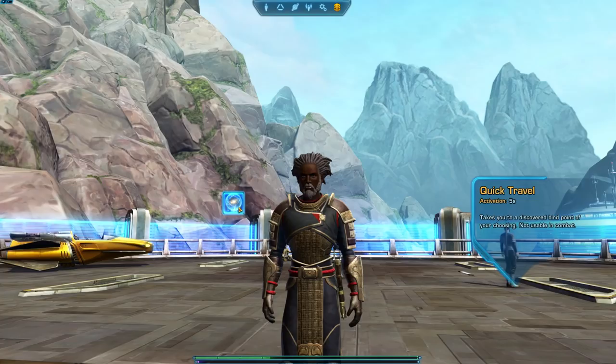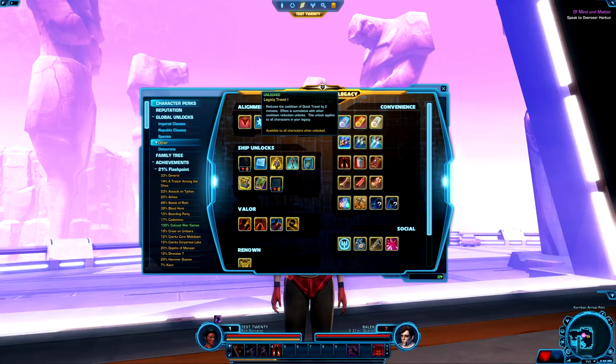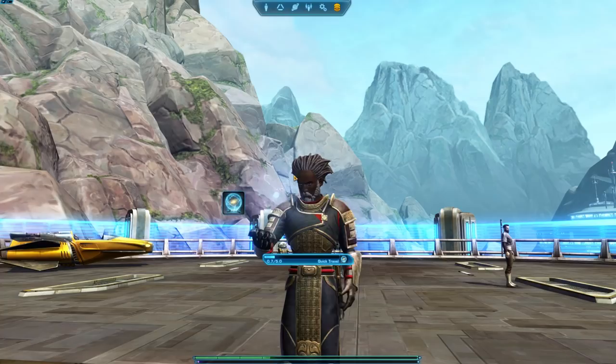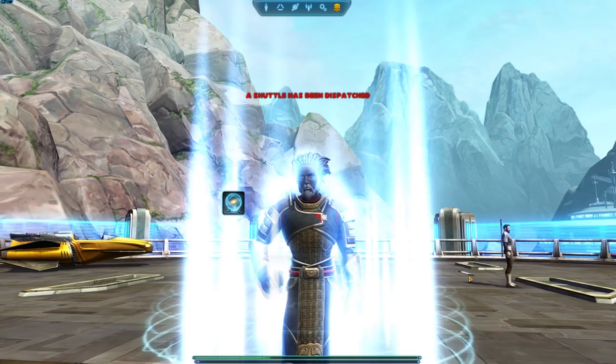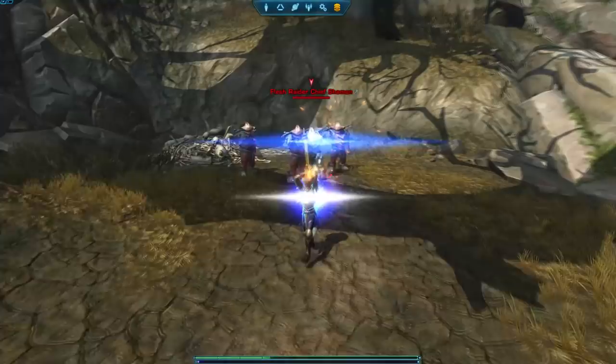Number 5: unleash your inner quick travel. This is my personal favorite if you have the credits available. As you quest, you'll often find yourself far away from the main area where you started off and need to return there for a quest giver. Buying all 3 tiers of the legacy travel legacy-wide unlock, found in the other tab of your legacy panel, will reduce your quick travel time down to zero so you can use quick travel as often as you want on all of your characters. Buying all 3 tiers costs 600,000 credits total. While expensive, it's worth it for both your high level and your low level characters.